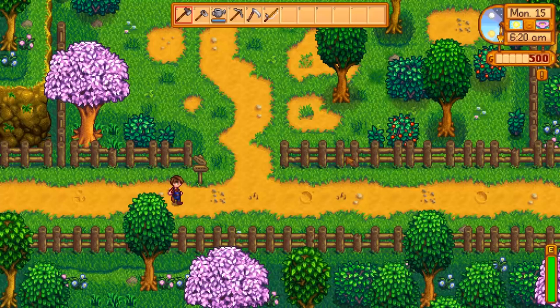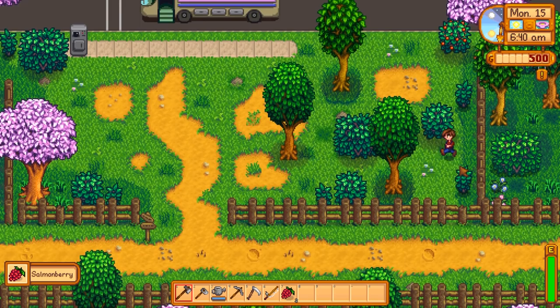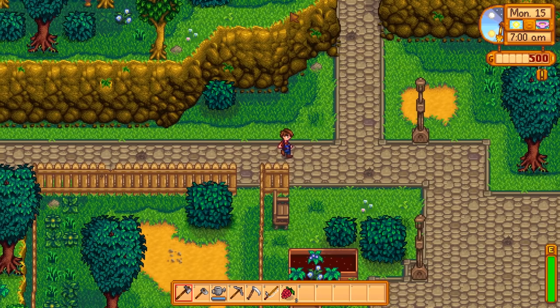Like all skills, foraging starts out at zero when you start the game and can go all the way up to level 10. The more you forage along the way, the higher that skill is going to get. From the 15th to 18th of spring is a great chance to upgrade your foraging skill because there are salmon berries everywhere. Go around and collect as many of those as you can for those three days.